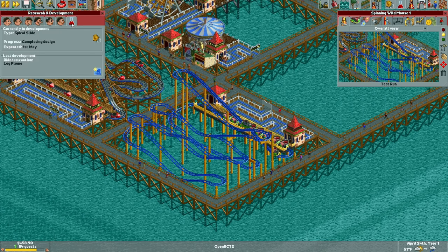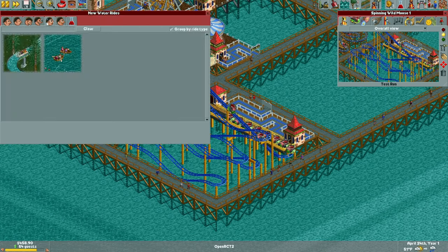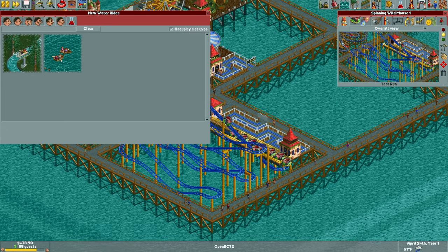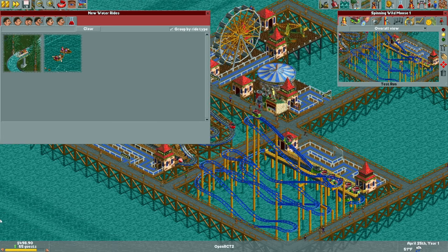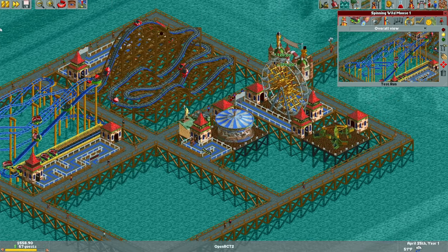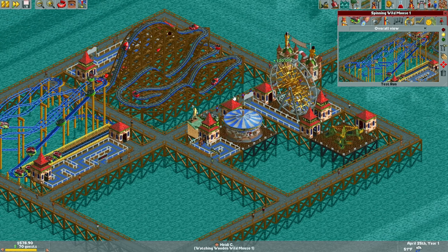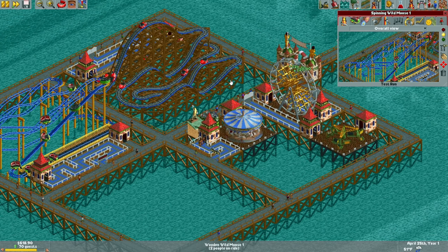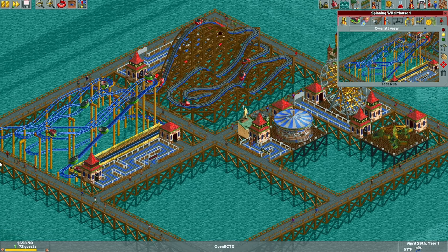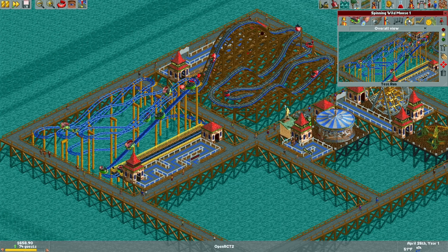Have we unlocked anything recently? A log flume! Nice. We do not have room for a log flume, do we? We might be able to cram one in. Hopefully we get some two-tile flat rides that we can fit in here like motion simulators or mazes — that would be cool. But it's good to see the park coming together nicely.